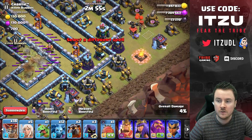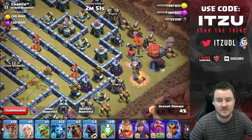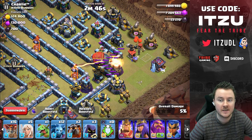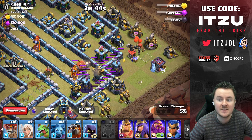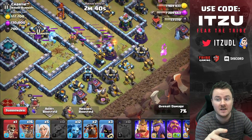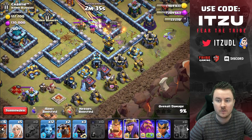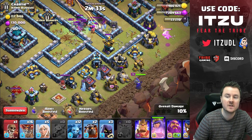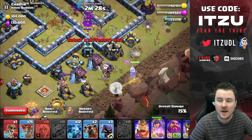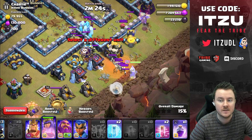The base doesn't have much power left after we took out so many things. The blimp barely made it — it was close — but the inferno tower went down either way. Now we start with our queen, making sure to place her out of range. One coco loon, heroes going in behind. So far so good — dropping the poison onto the enemy clan castle skeletons.